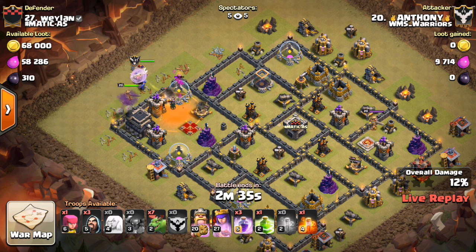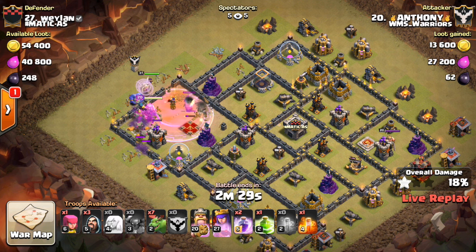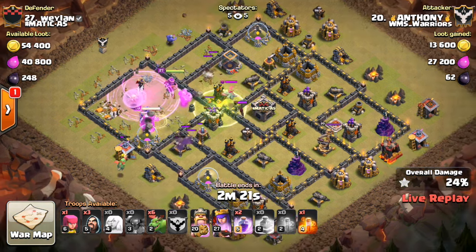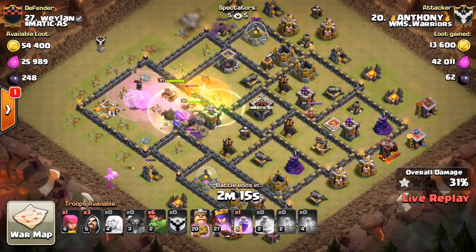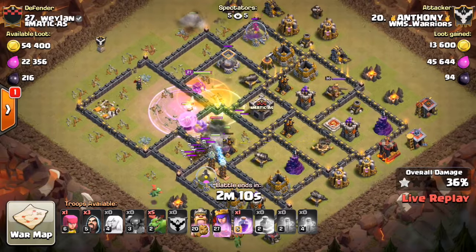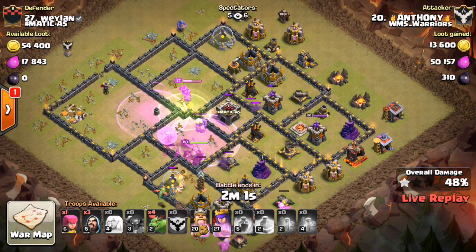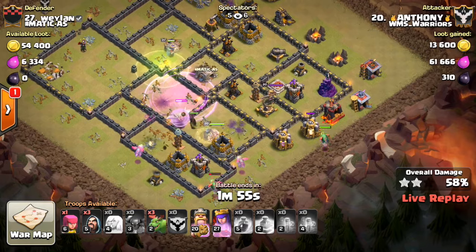There go the Bowlers. He has a jump spell and three Rages, so he should be able to get pretty deep into the base — all his spells are going to be used on that kill squad. Should work out pretty nicely if everything stays together and the healers can get the splash heal on most of his troops. The CC troops come out and he has the poison for them. As soon as those air defenses start to go down, he should get those Baby Dragons down to start taking out trash buildings. He's already got two of the four air defenses down — really all he needs, since the Baby Dragons should clean up the rest as long as the air defenses are gone.